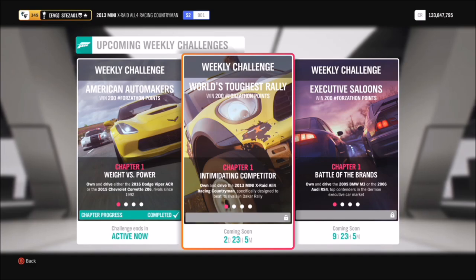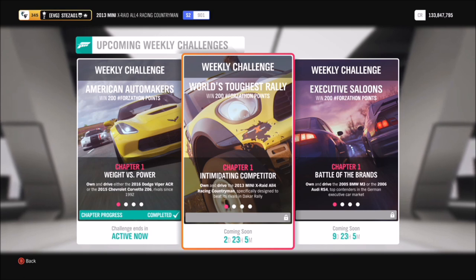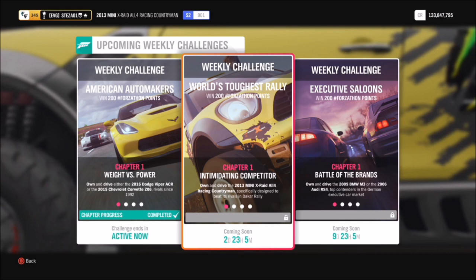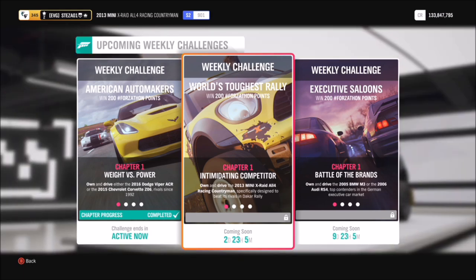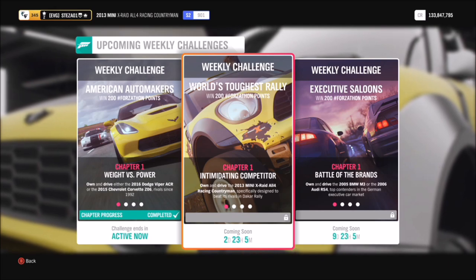Hello and welcome back to Everything Gaming. Today I'm bringing you another weekly Forzathon guide. This week's World's Toughest Rally wants you to use the 2013 Mini X-Raid All4 Racing Countryman. It's not the fastest car in the world, but luckily the challenges don't require it to be. So without further ado, let's get stuck in.